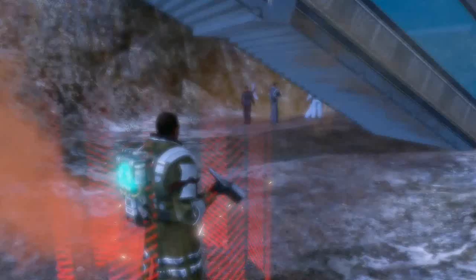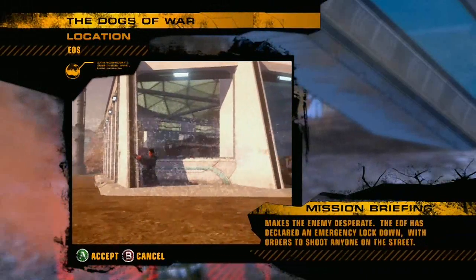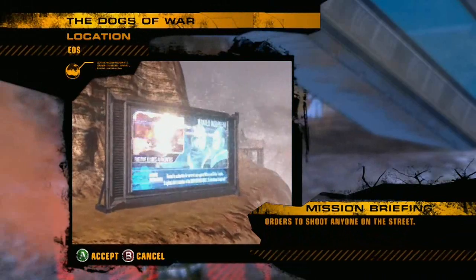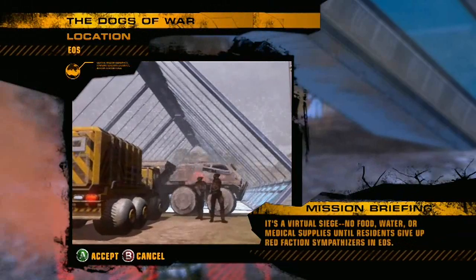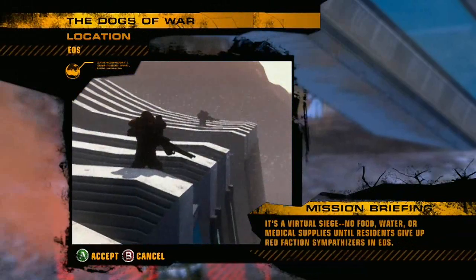We're currently standing in EOS, one of the game's six sectors. Here, the firestorm of revolution is about to ignite. EOS is declared an emergency lockdown, with orders to shoot anyone on the street — it's a virtual siege. No food, water, or medical supplies until residents give up Red Faction sympathizers in EOS.